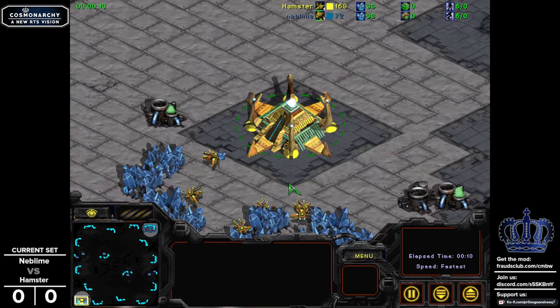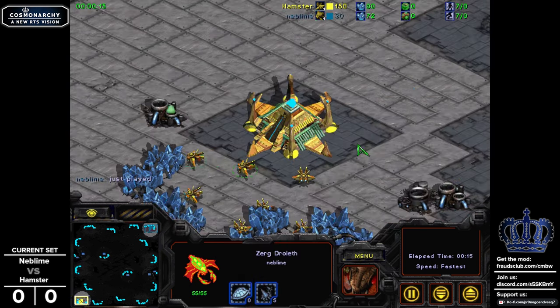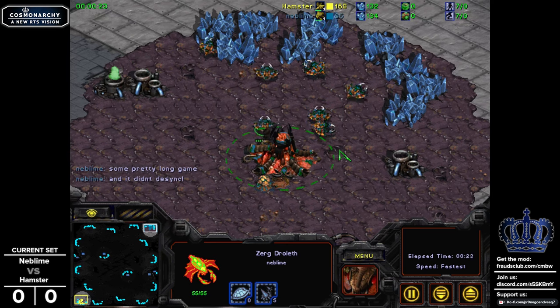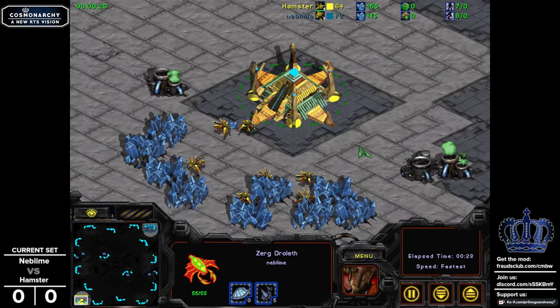That's clearly yellow Protoss, and Neblime is in midnight green. So this is Cosmonarchy — a very different experience than Brood War, but in some ways the closest thing we've ever had to a successor, a game which tries to learn from it. It's obviously a mod of Brood War. You're seeing some normal graphics like the Nexus, and the Hacharosk, and the Drilladeth, which of course has different names but the same graphics.